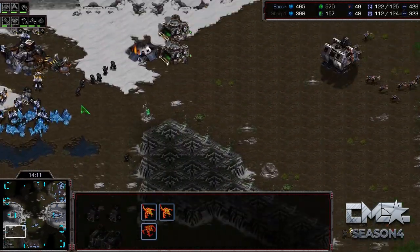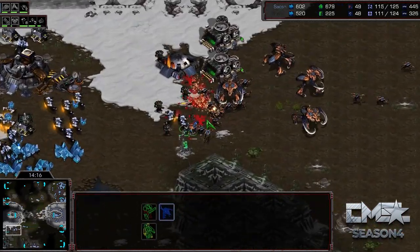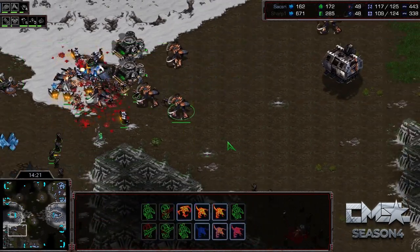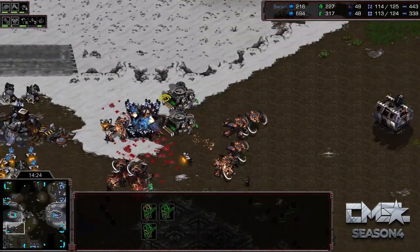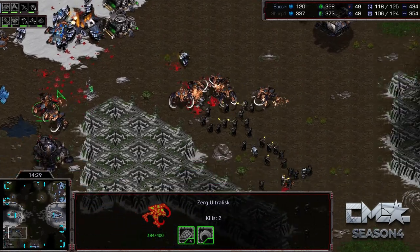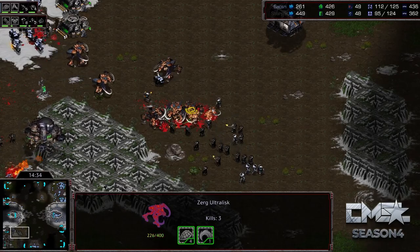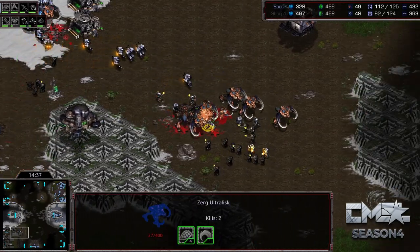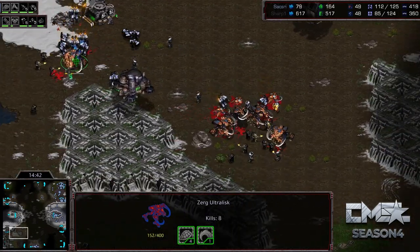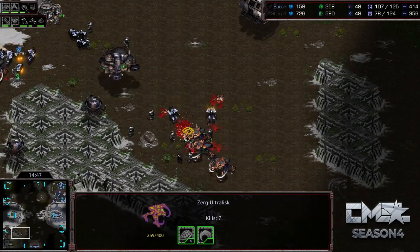Saxry's entire army coming down right now, maybe for a counterattack, because he knows that Sharp's army is down here killing this base. He's going to run in, and with just a single bunker, the SCVs getting pulled — but is he going to be able to hold on? Sharp coming back with the rest of his units, which does leave this base up for longer. The Ultras are fighting so well right now, but he does have a good amount of Marines and Medics starting to push the Ultras back. There are no Lings in here to help out.